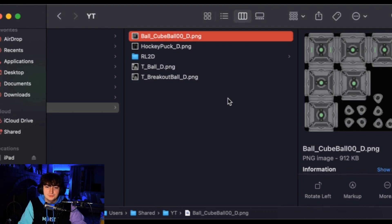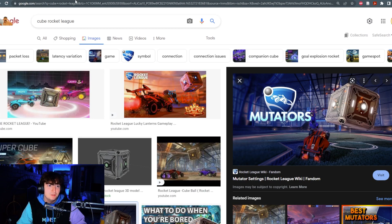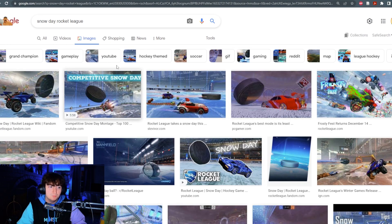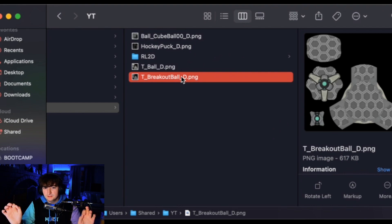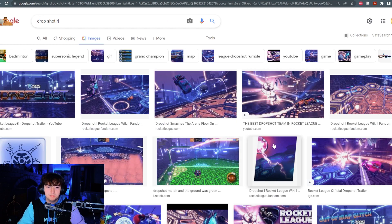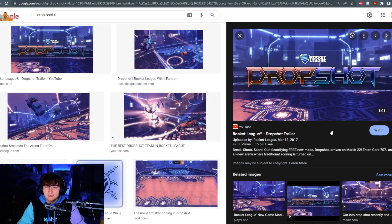On screen right now let's showcase what's going on. We have three different types of balls. One is the cube, which you can see on screen now — familiar from normal Rocket League mutators. Next we have the hockey puck, which relates to Snow Day in normal Rocket League. And we have a breakout ball which looks like it's for Drop Shot — the hexagons on the pattern remind me of the Drop Shot floor.